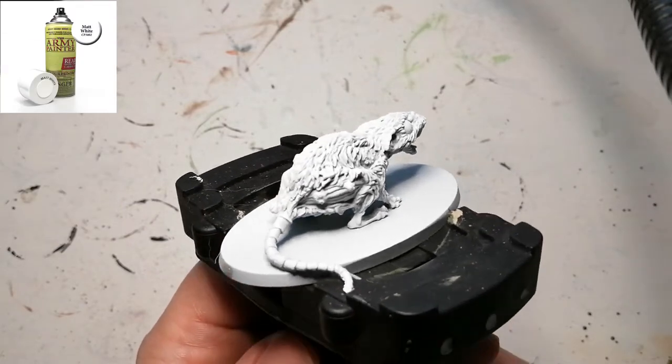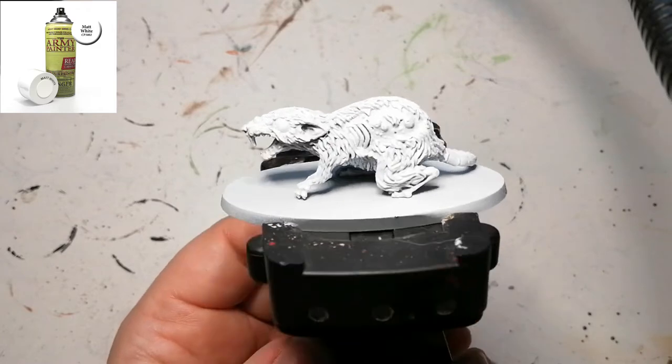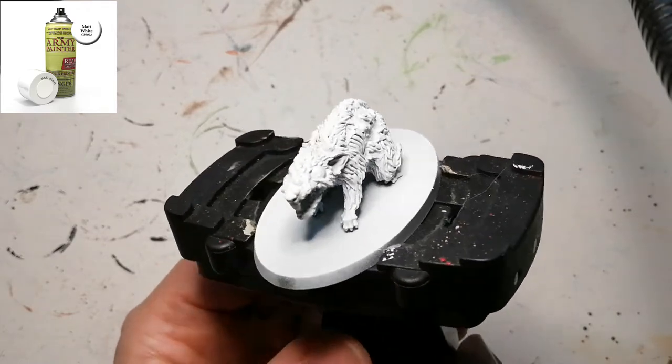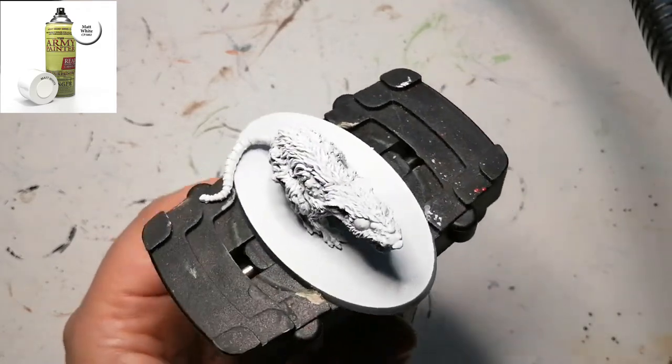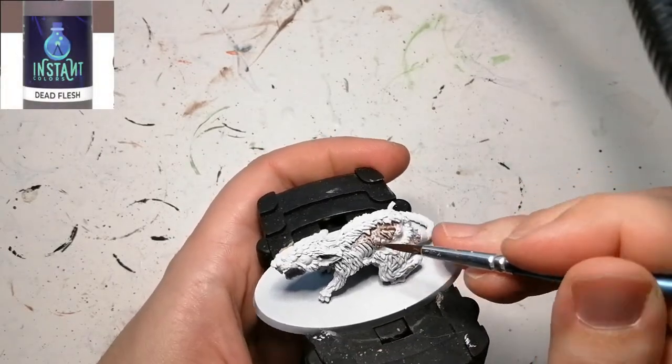Hey everybody, welcome back to the channel. This is the last miniature from the Chalice Dungeon expansion — a Labyrinth Wrath. There are four in the box, but I'll just be showing you how I painted one. I primed it with white because I'm going to be using a contrast color and some instant colors.